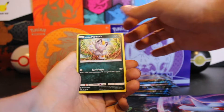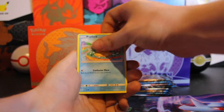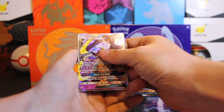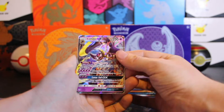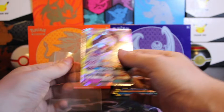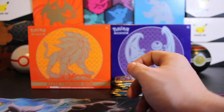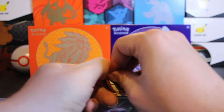Alolan Meowth, Pikipek, Eevee, Psyduck. A reverse is a Herdier, and our hit is a Lunala GX. That actually looks pretty cool. I don't believe this set has alt art, so I believe that's the regular art. But in a Sword and Shield set, that would definitely be an alt art. It's not a full art, though — almost is. This little bottom area doesn't have the background artwork in it. Maybe that's how they do full arts in Sun and Moon.